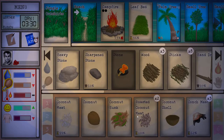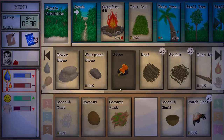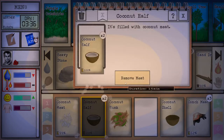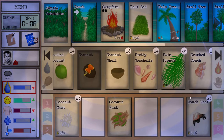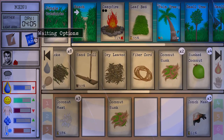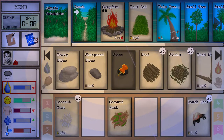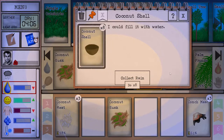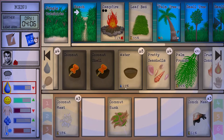Roasted coconut meat is pretty similar to normal, but cooking coconut meat will increase your cooking skill. Now it's day two and it's raining. You get a guaranteed rain on day two — I think 24 hours after starting the game. You can use the coconut shells to collect rain water: just place them on the ground below the rain and the rain will start filling them up.